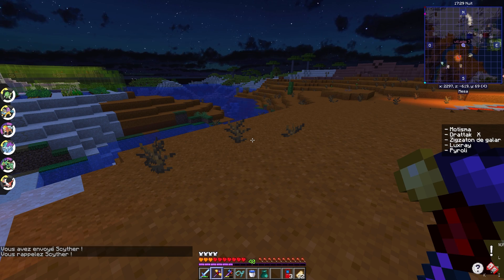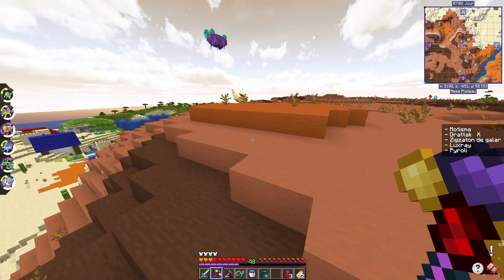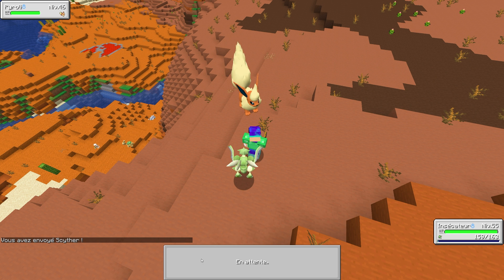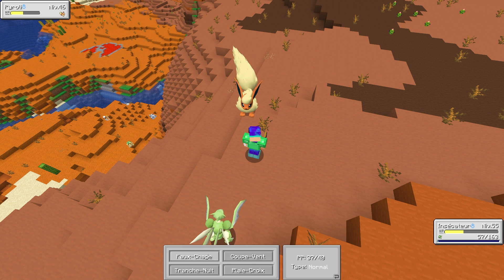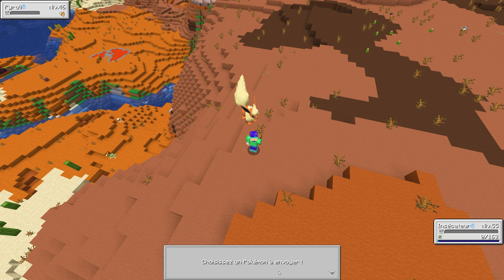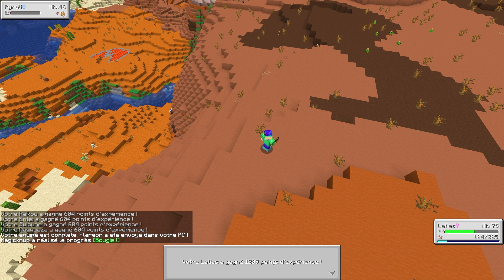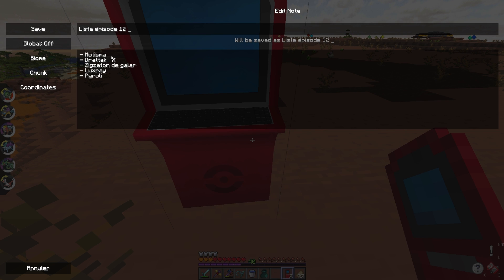Let's use the end of the night to try for a Luxray in the savane — can't miss an opportunity. A Luxio again... wait — there's a Pyroli! Look at the size of it — it's enormous! Level 46, which is pretty good. On a normal episode format we'd have already validated the list, but we changed the format. Pyroli is at very low HP — launching a ball. These Eevee evolutions are a bit diva-ish and hard to catch... but it's caught on the first ball! Validated!